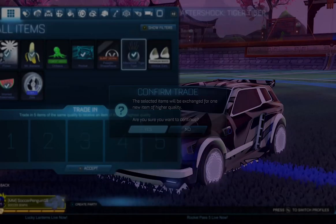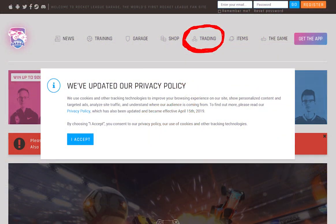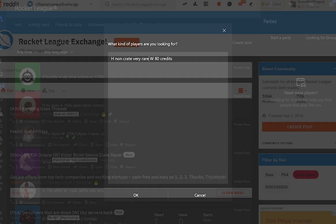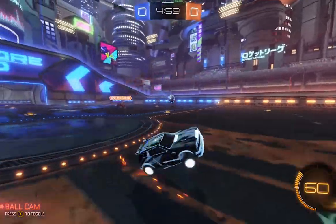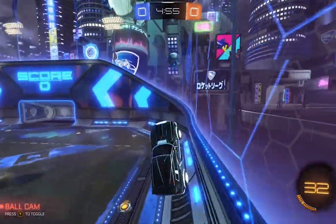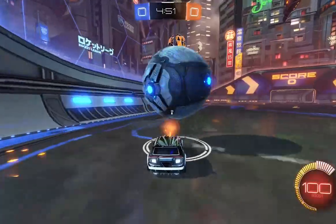Once you get a Very Rare, you'll want to trade it by going on a website such as Rocket League Garage, or you can go to Looking for Group if you're on Xbox, or the subreddit Rocket League Exchange. The price may vary depending on the platform or day, but it'll probably be somewhere between 50 and 100 credits.